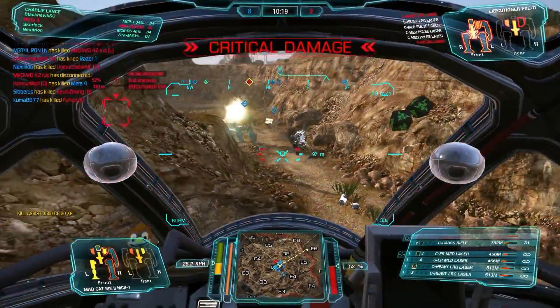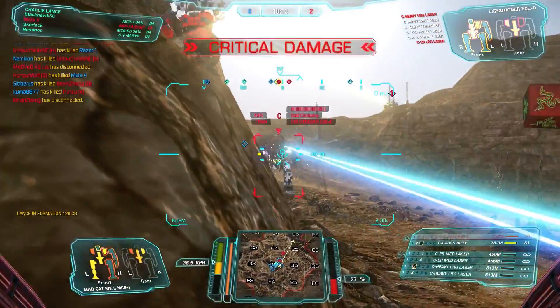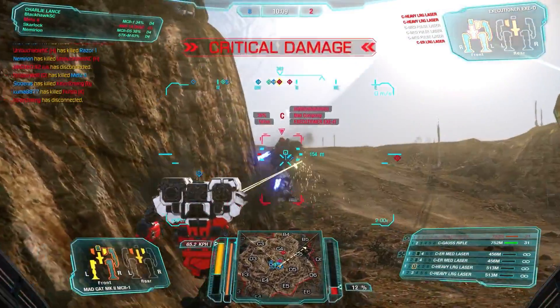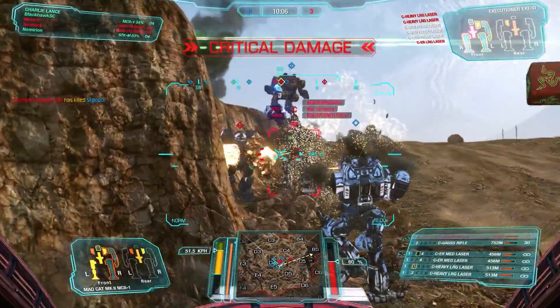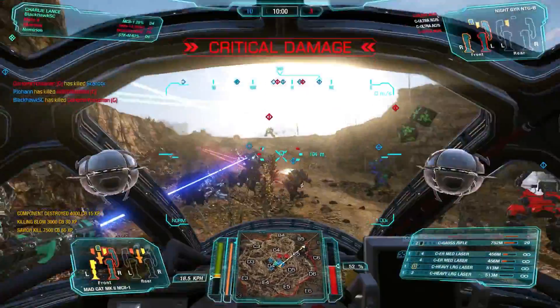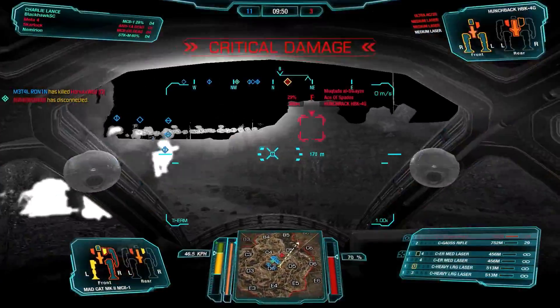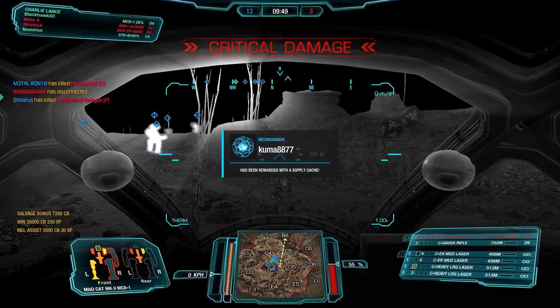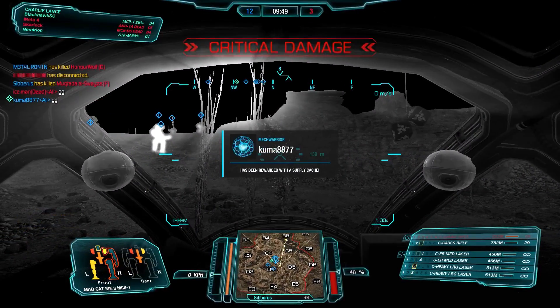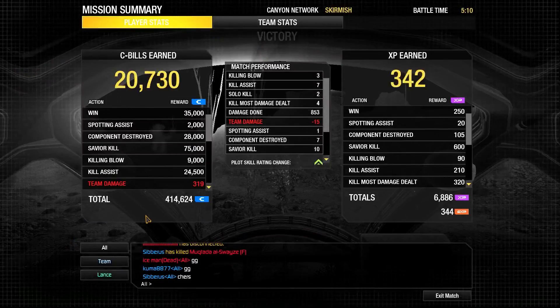That guy dies before we can get a shot in, and we're winning by a pretty big margin here. I'm trying to get some damage in, but our team is super aggressive, so my shots are just getting blocked. Hopefully you can see the combo is decent. I'm not sure if it's the best right now, but I will play this some more, and by the results, it's not too bad.